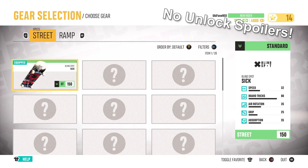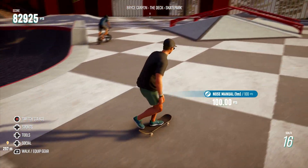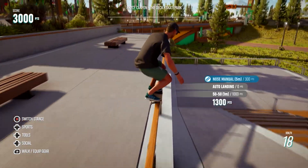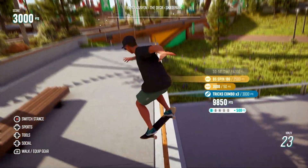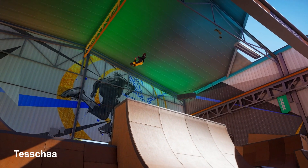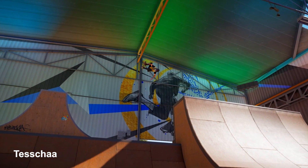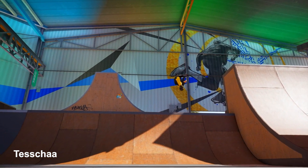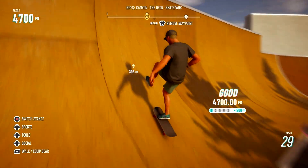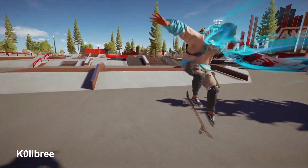Skateboards are categorized into two main types: street and ramp. Street boards are ideal for mastering the intricate micro aspects of the sport, allowing skaters to stay close to the ground and chain together impressive combos. Ramp boards excel at unleashing the most spectacular aerial tricks, making them the preferred choice for skaters seeking to push the boundaries of their creativity in the air. Whether you prefer perfecting your technical finesse or soaring through the skies, there's a skateboard waiting for you.